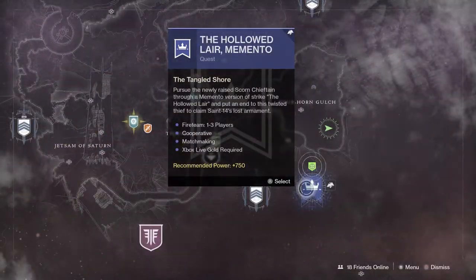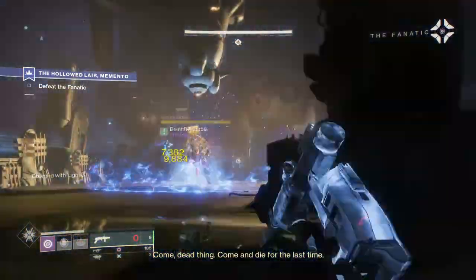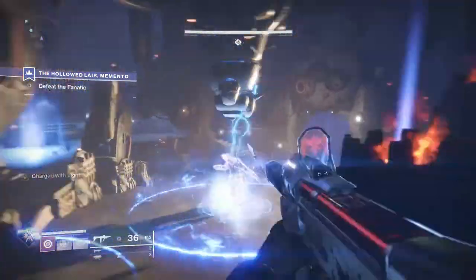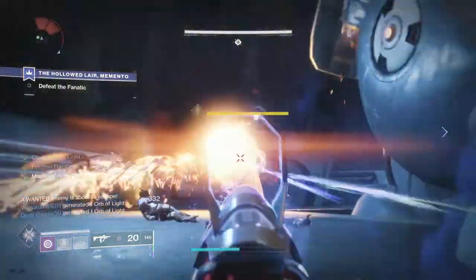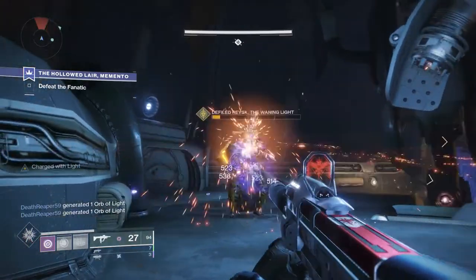Finally, you will need to complete a special version of the Hallowed Lair strike, which has matchmaking. Go through the strike like normal, and then at the boss fight you will need to kill another fallen captain mini boss that spawns in with all the enemies. I found him on the left side of the room — all you do is put some shots into him and you're essentially done with this quest.